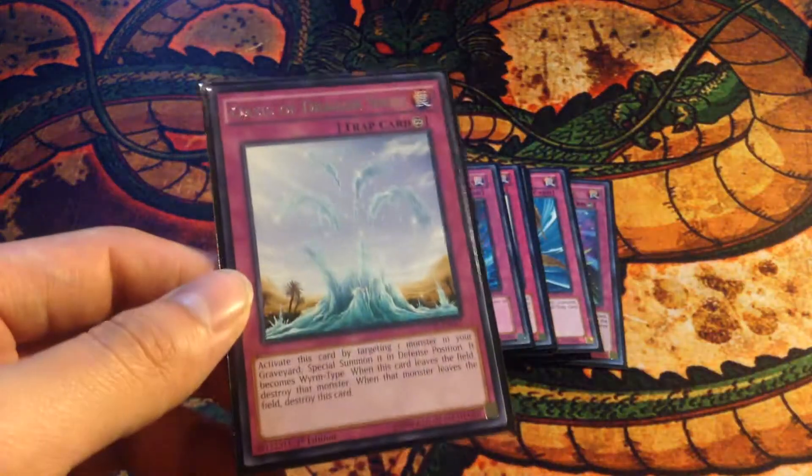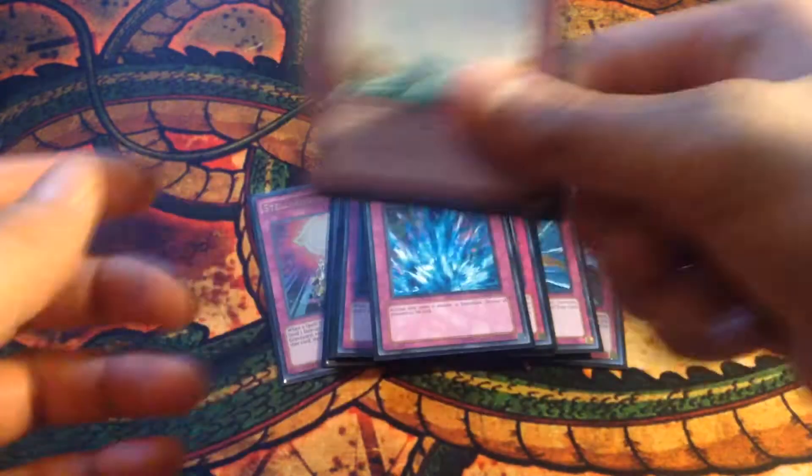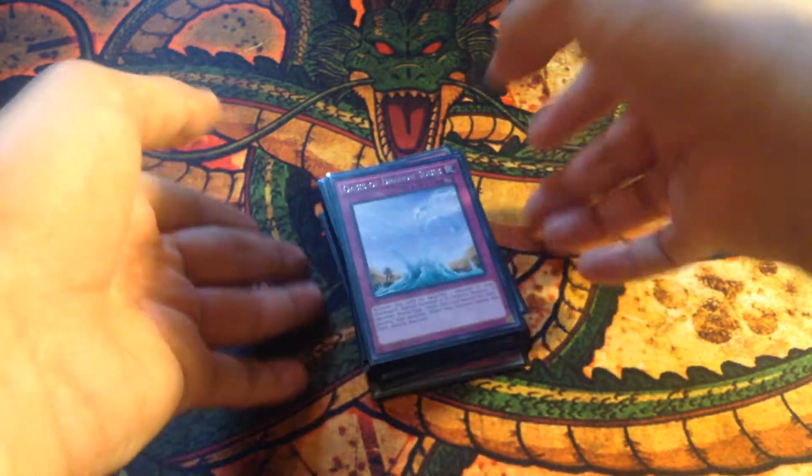My other tech card — pretty much my third Call of the Haunted — is Oasis of Dragon Souls. It's essentially like a Call of the Haunted, except the monster you target from the grave is Special Summoned in Defense mode rather than Attack mode, and it becomes a Wyrm type. That'll do it for the main deck — a 40-card deck.